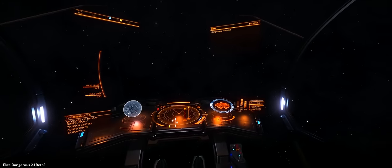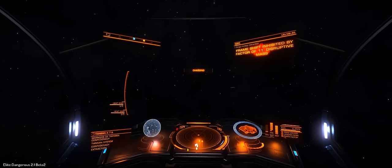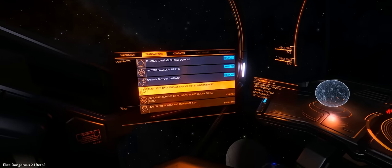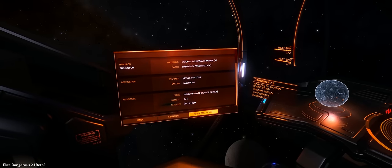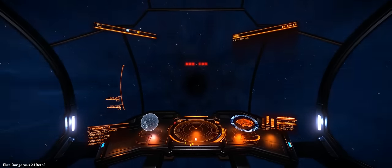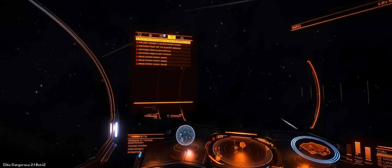It all went pretty smoothly. However, I discovered one issue while testing: if you get successfully interdicted and pulled out of Supercruise after finding your mission signal source, when you get back into Supercruise the mission signal source will have disappeared and you'll need to locate it again — and it will likely be in a slightly different location. So there's still an element of random generation, but it's very different to how it was before.